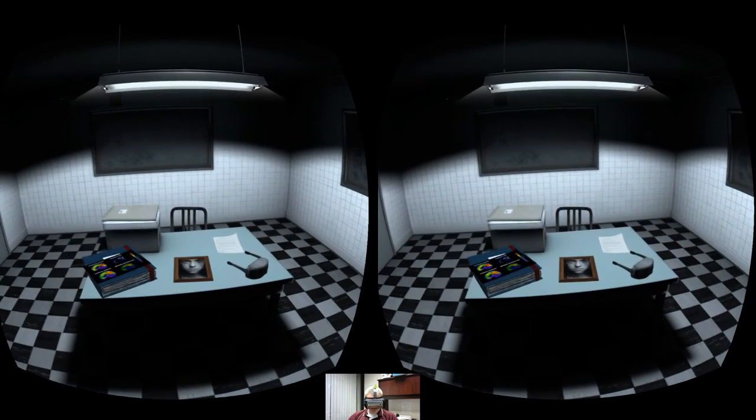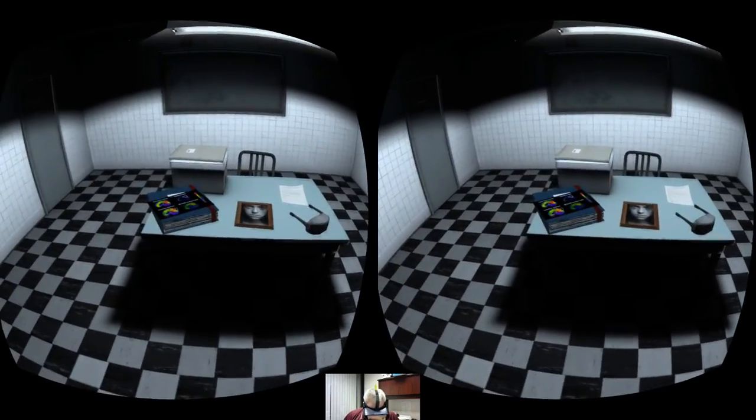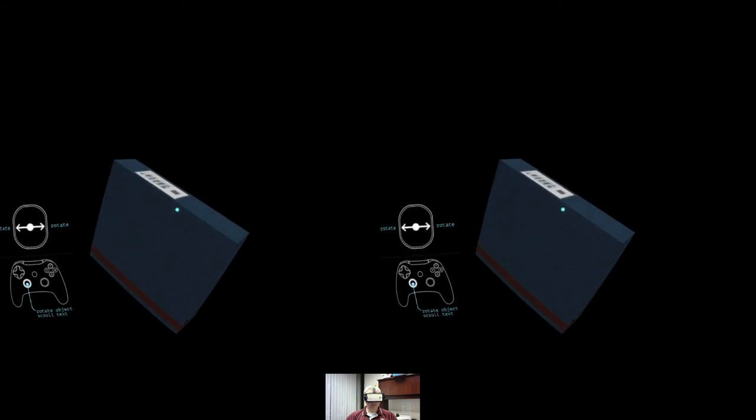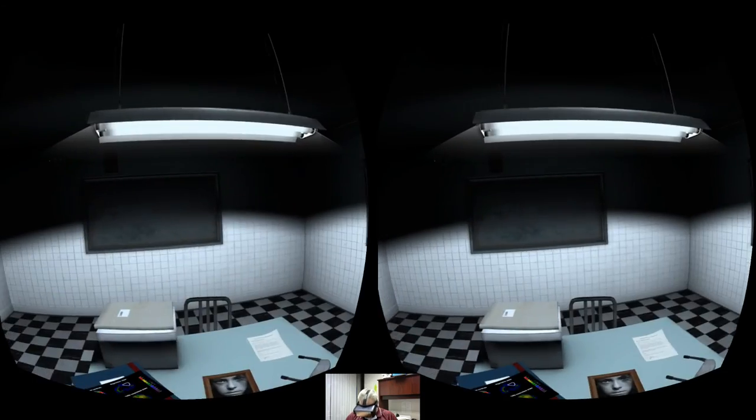Looks like we've got a couple of things on the table we can interact with. One of the things I think is cool — being an old-school gamer going all the way back to the old point-and-click adventures of the 90s — this is giving me that same feel, how you can pick up objects and manipulate them to find clues.